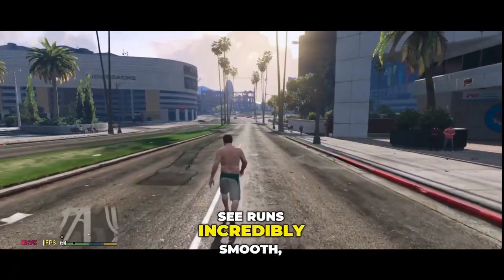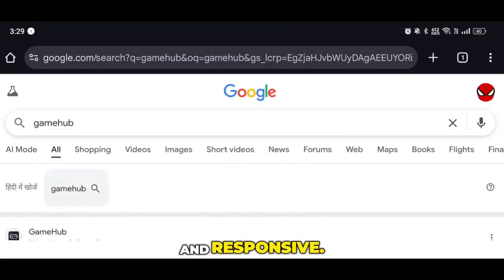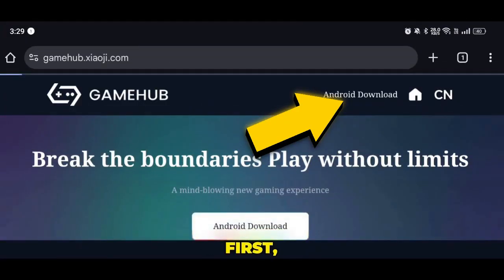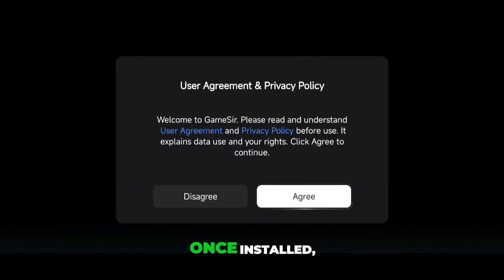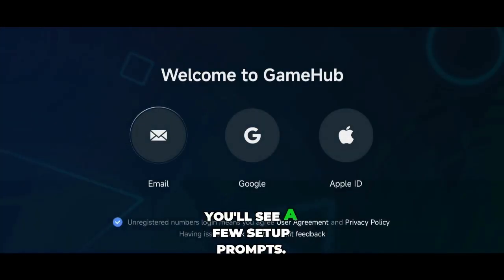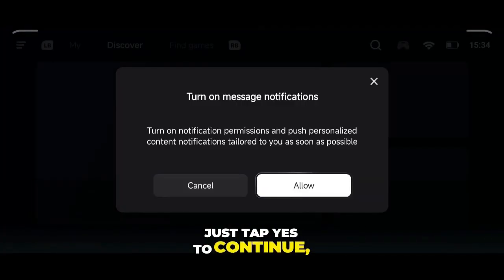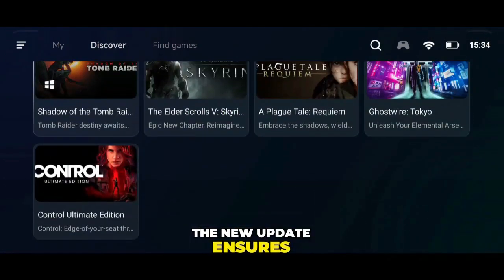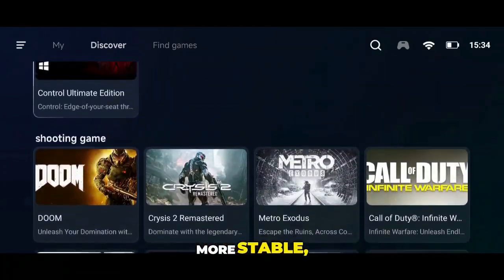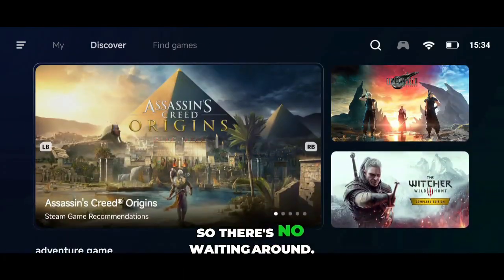The gameplay you're about to see runs incredibly smooth, stable, and responsive, so stay tuned till the end. First, install the latest GameHub 5.2.0 on your device. Once installed, log in with your Google account. You'll see a few setup prompts — just tap Yes to continue, and in seconds, your emulator will be ready. The new update ensures that installation is faster, more stable, and fully optimized, so there's no waiting around.